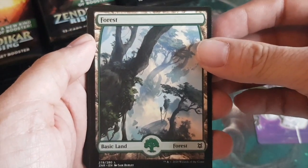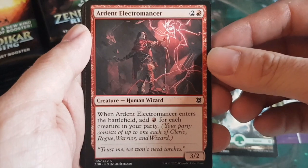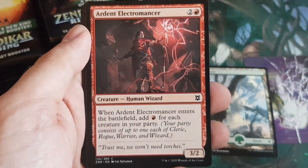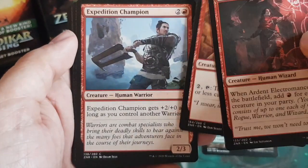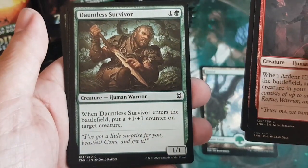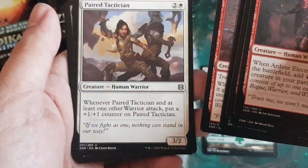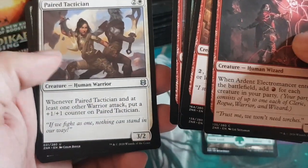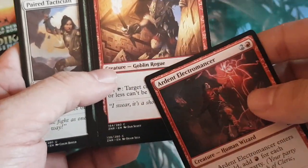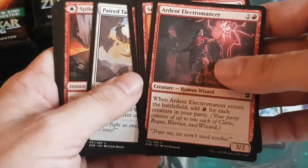We have the guaranteed full-art Zendikar land, which is actually quite good — one in every pack. Then we have the connected commons and uncommons with a theme. This one has Ardent Electromancer — a wizard — then a goblin rogue, a human warrior, and a green human warrior goblin. I think they're all warriors. Oh, party! The types that make up a party — that's the theme there.